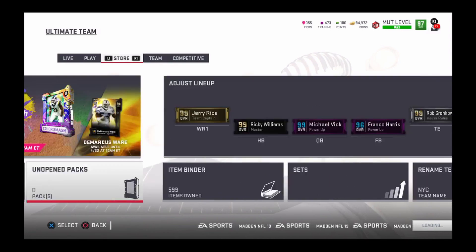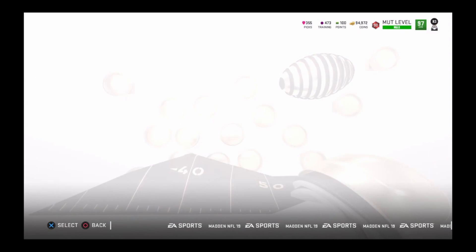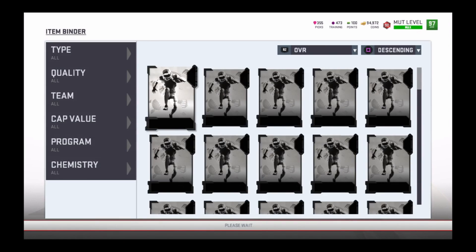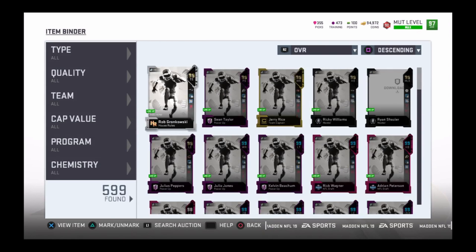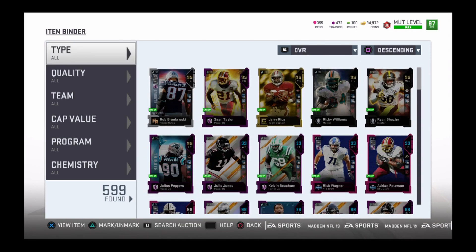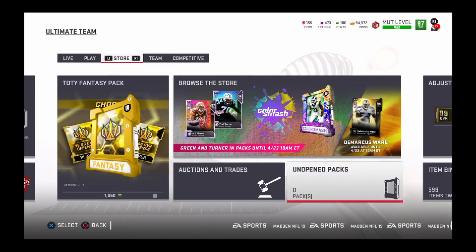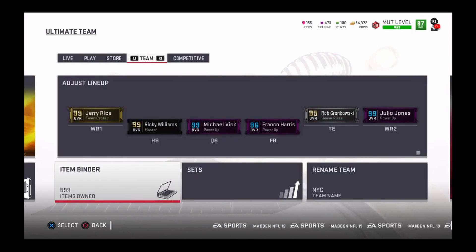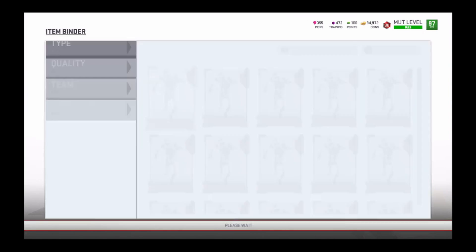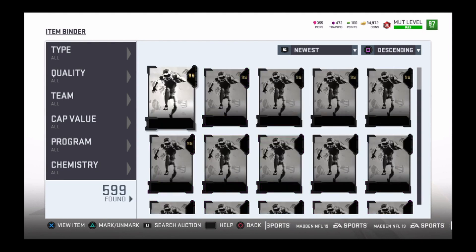So right here, I've seen this on Twitter where this guy was doing this set. I recommend y'all do this set, which is the 97 overall Easter player set with the 36k picks. There's a limited time AJ Green, as you can see right there, and he quick sells for 300 coins. If you have a lot of picks and you keep re-rolling them and quick selling them to get AJ Green,